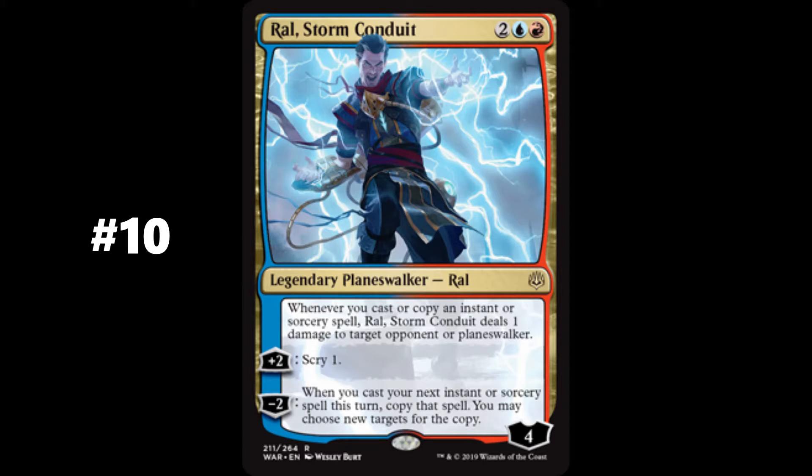Number 10 on this list is Ral, Storm Conduit. Overall, he is the 15th most played Planeswalker in the EDH format over the last 2 years. Ral's static ability allows its controller to deal 1 point of damage to target player or Planeswalker whenever they cast an instant or sorcery spell. He enters with 4 loyalty counters, and his controller can add 2 loyalty counters in order to scry 1. Removing 2 loyalty counters from Ral will result in a double cast, allowing his controller to copy the next instant or sorcery spell they cast this turn. Largely played in card drawing and spell slinger themed decks, Ral provides players with typical Izzet synergies of card draw manipulation and spell copying.